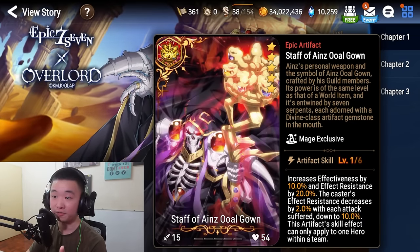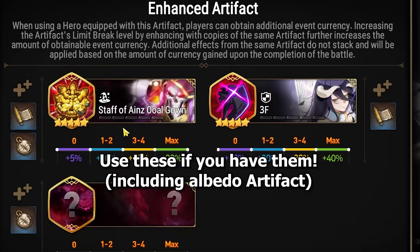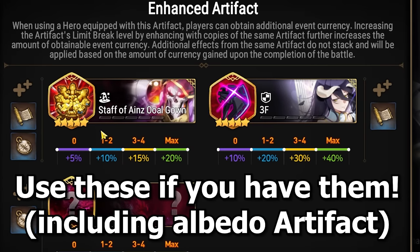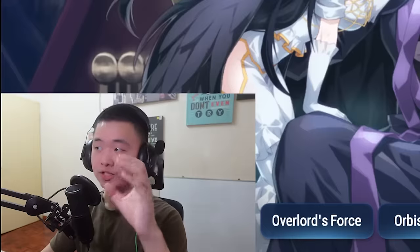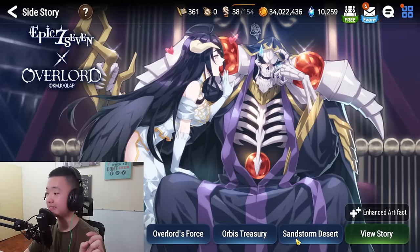I'll start by explaining why the Artifact is important. It is important for only one reason: it is an Enhanced Artifact, which gives you more currency. That's the only reason — there's no real functionality reason behind this. Once you obtain Ains and the Artifact, the second place you want to go to is Sandstorm Desert.